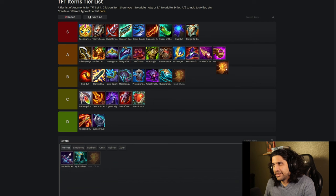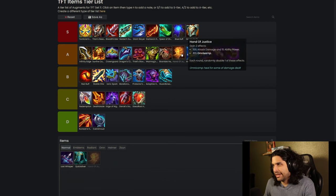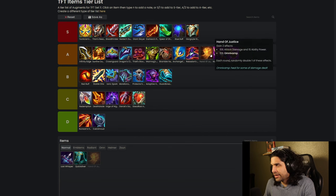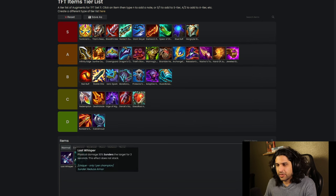Hand of Justice — also A tier. You can build this on pretty much any unit and it's useful because of all the stats it gives you. Is it better than Rabadon's? That's debatable. I think it belongs right there, and Nashor's Tooth usually ends up doing more output.